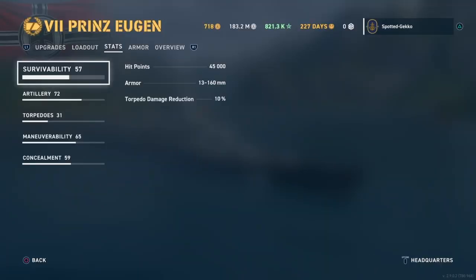Looking at the stats: hull points are 45,000 which is quite good for a heavy cruiser. Armor ranges from 13 to 160mm - it's cruiser armor, not battleship style. The torpedo damage reduction belt is 10%, so if you get hit by a 10,000 or 20,000 yield torpedo from a Yuudachi or Shimakaze, it's only going to reduce about 2,000 from that - it's still going to hurt.